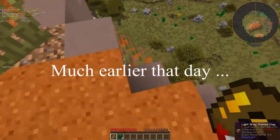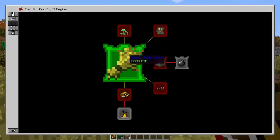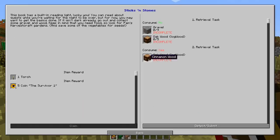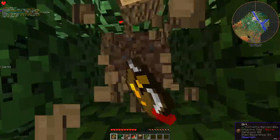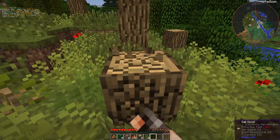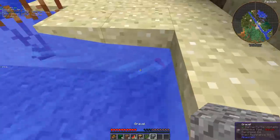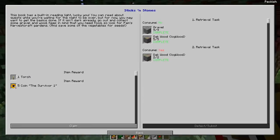This is the worst place to spawn. The first quest was gathering eight pieces of dirt, then I need logs and gravel. The quest book tells you to get some gravel, but you cannot find gravel anywhere. Oh, there is some here. It is very good to know that there is no infinite water source.